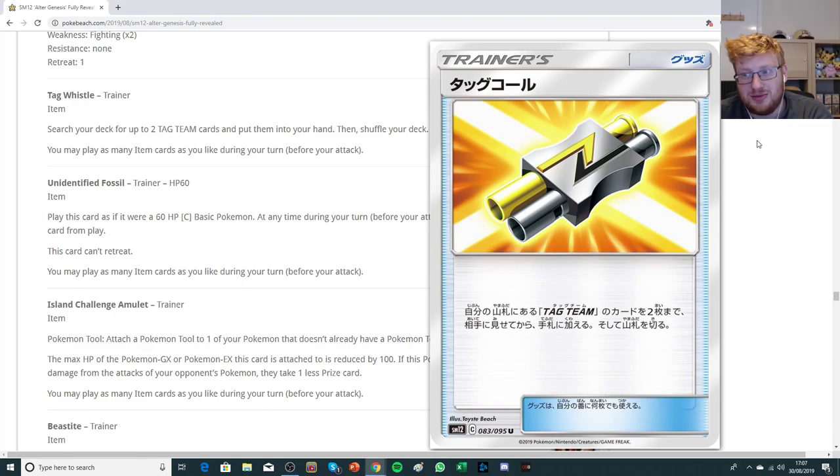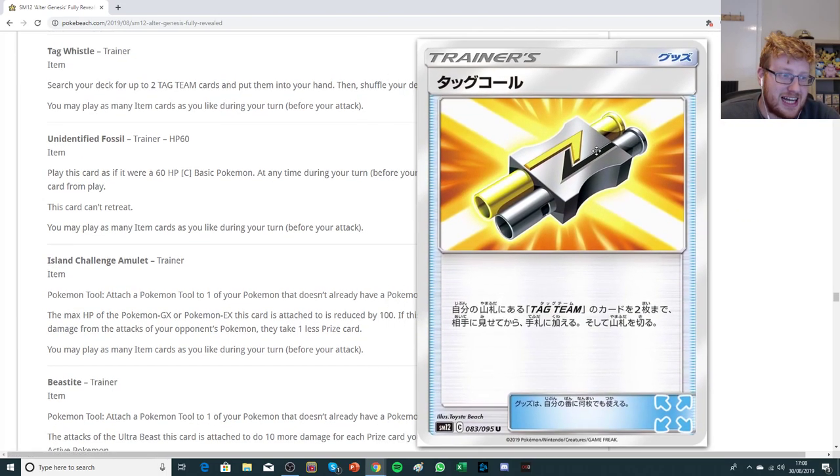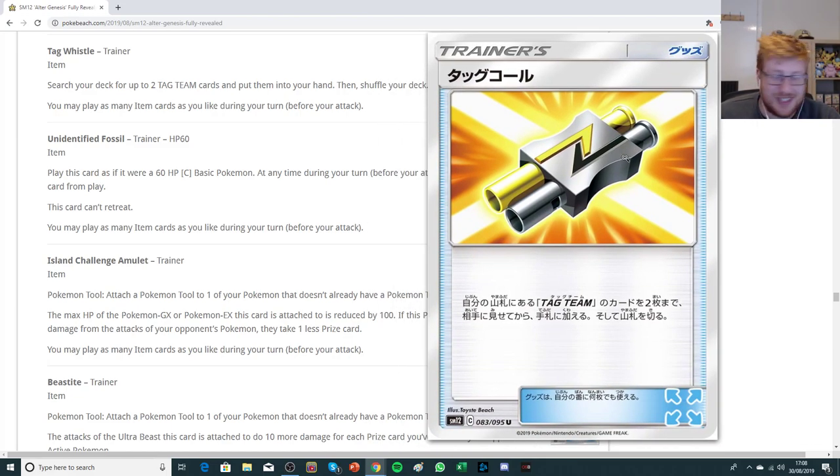Tag Whistle really reminds me of Holons Transceiver, which is a very old trainer — more similar to Looker's Whistle in recent times, an item card that can grab you a supporter card. Looker's Whistle could only grab Looker, which wasn't a great supporter. Tag Whistle gives us the opportunity to get all sorts of supporters, as well as tag team Pokemon. A trainer card that gets you your main attacker and a guaranteed supporter is really good, so I think Tag Whistle is going to have a big impact on our format.